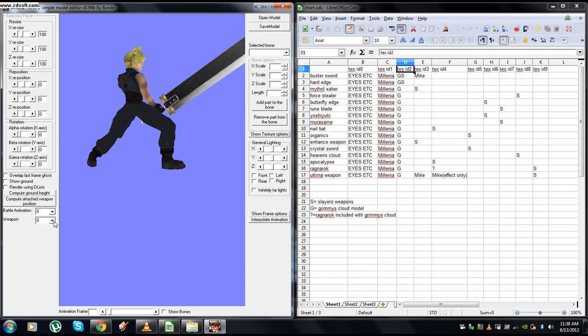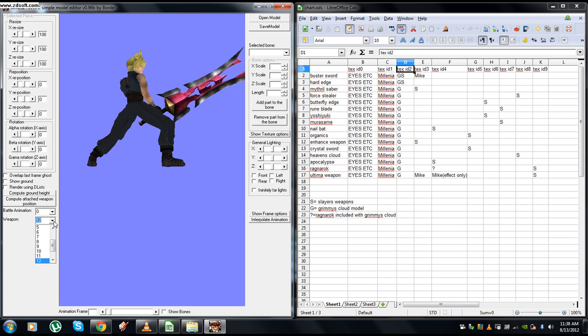Go down here — you can see he's using Mike's Buster Sword along with Millennia's weapons, this Dark Ragnarok, along with Mike's Ultima Weapon.